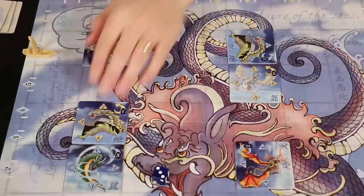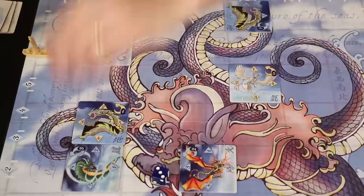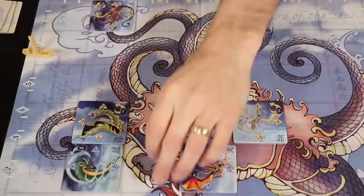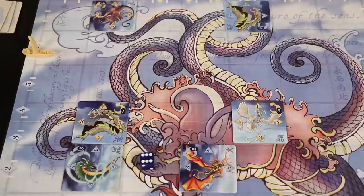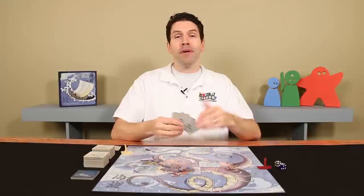With a movement value of three, each tile follows its numbered symbol in order. The next highest value Daikaiju moves next, and so on up to the highest rotation value. If you had rolled a six for the movement value, none of them move; instead, draw and add a new Daikaiju to the game board using the normal dice placement rules. We'll come back to how Daikaiju movement affects the game once we understand the rest of the rules.